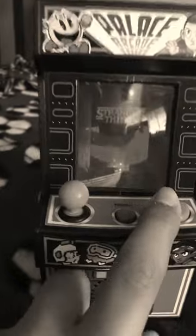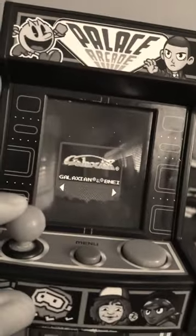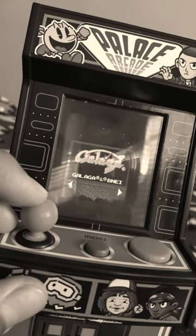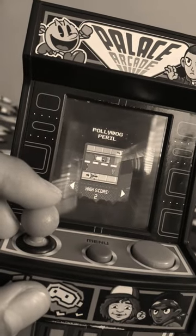And of course it's going to say Stranger Things at first. So you want to press this red button, which is Start. And then it gives you the options right here. So there's Pac-Man, Galaxian, Dig Dug, and Galaga.